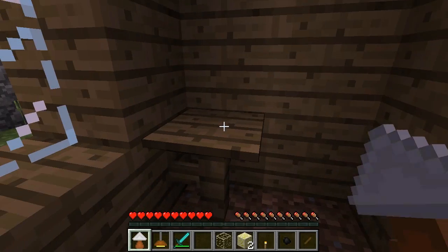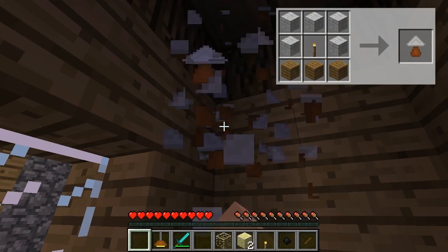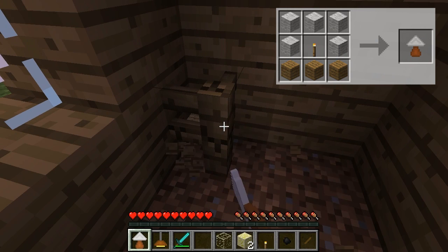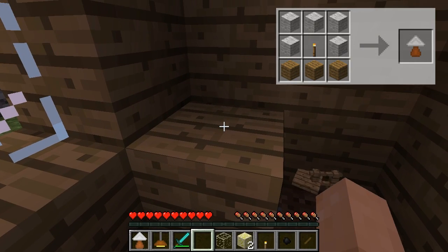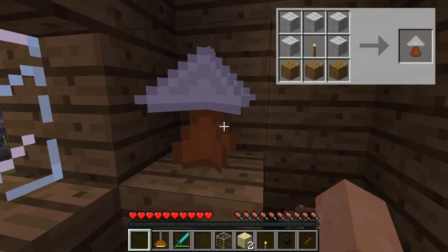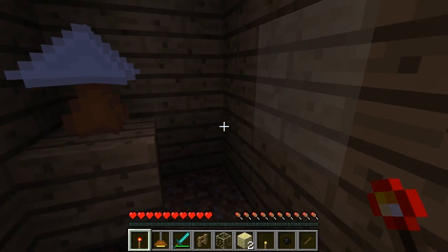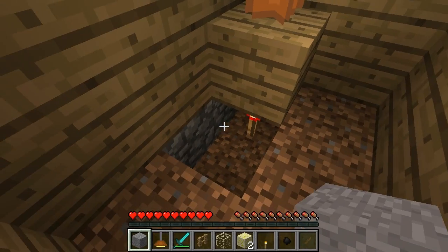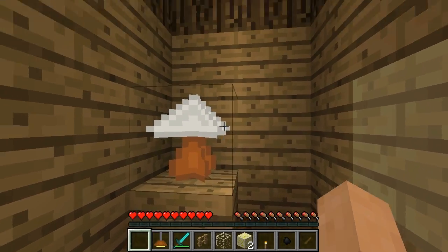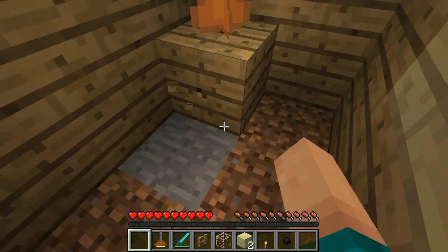Don't put it on a pressure plate because that makes no sense. Let's just put down a block of wood — that makes more sense. Here's the table lamp and you can actually put it down right there. This lamp actually needs to be powered with redstone. Let's close this up and see the light provided.